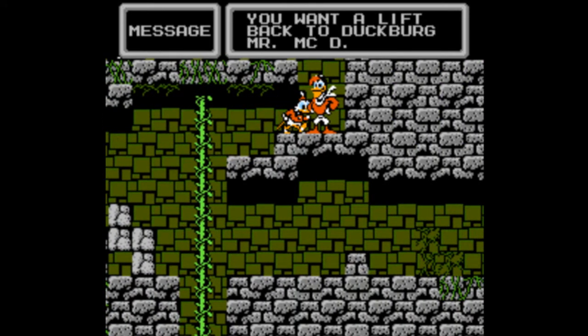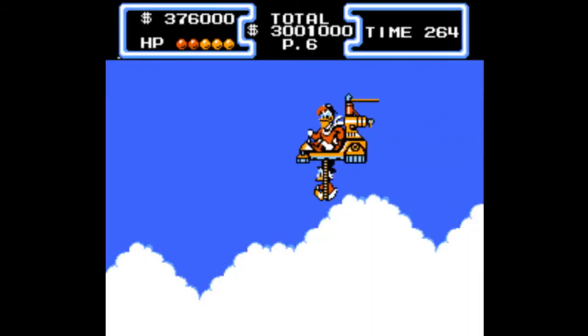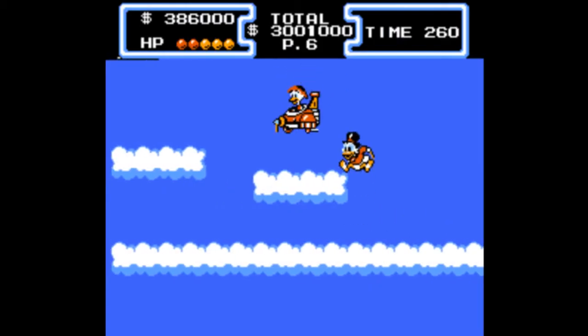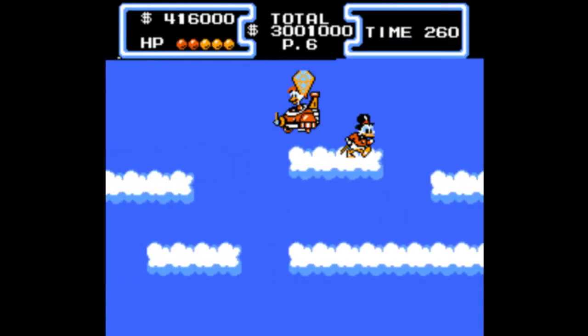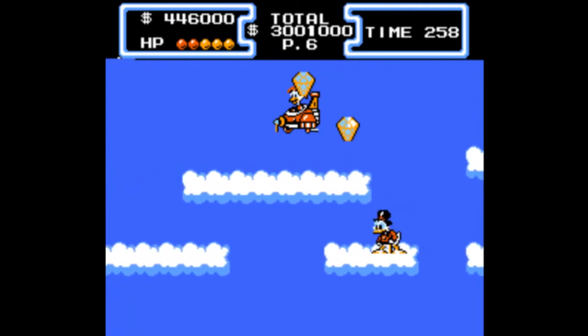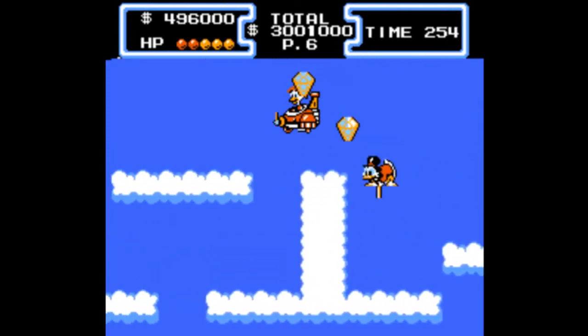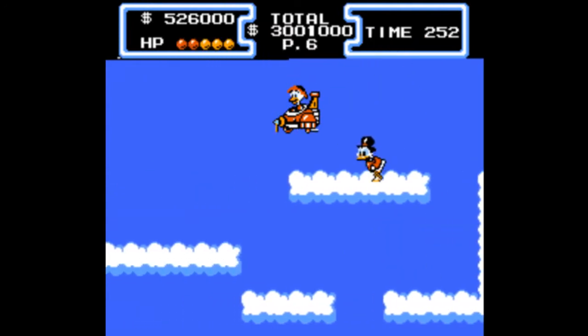But if you take a lift back to Duckburg when you have a 7 in your score — that's above 10,000 — you can actually do this little minigame that'll allow you to get more money. I think I've raised my score by a good 10,000 to 12,000 here.